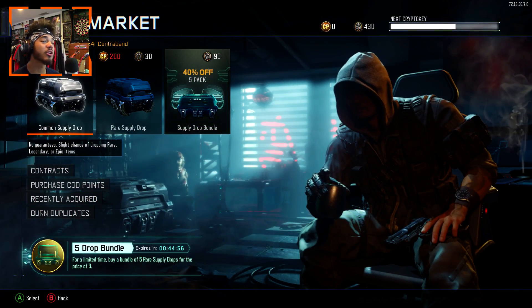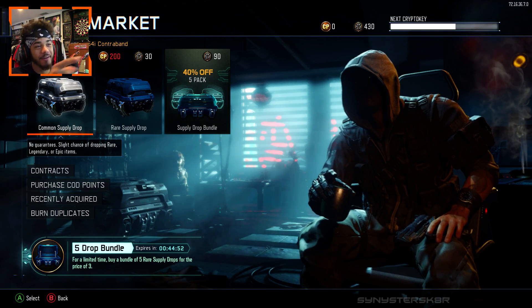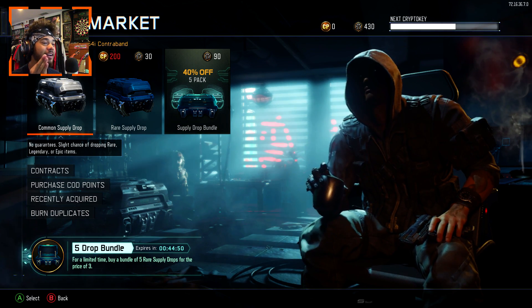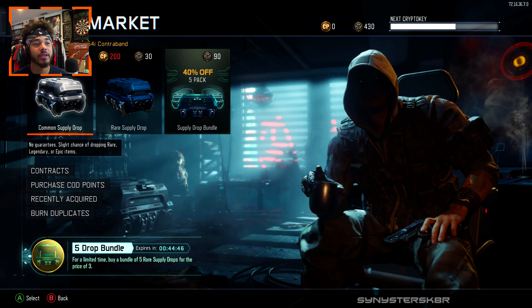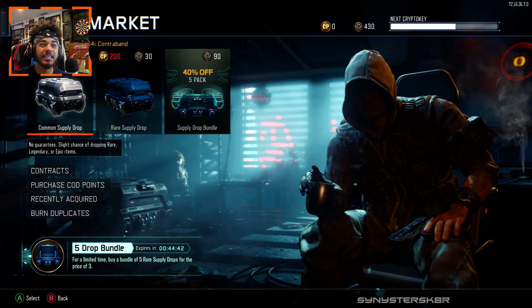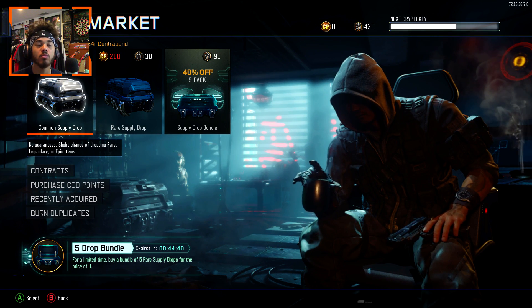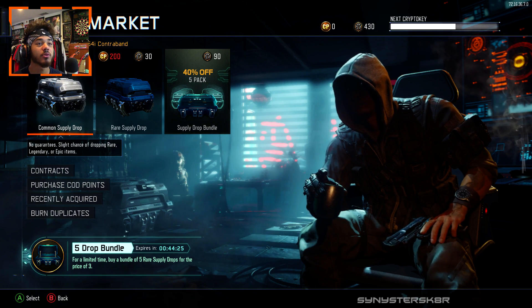What's going on guys, Simskater here. Today we're going to open up some rare supply drops. We got 44 minutes left on the five-drop bundle where you can get five rare supply drops for the price of three. I've been saving up my crypto keys and we should be able to open up at least 25 rare supply drops.